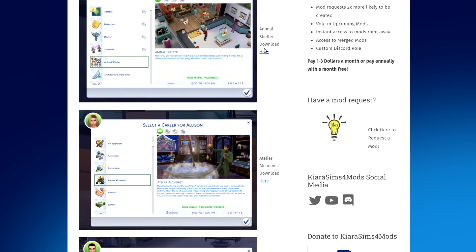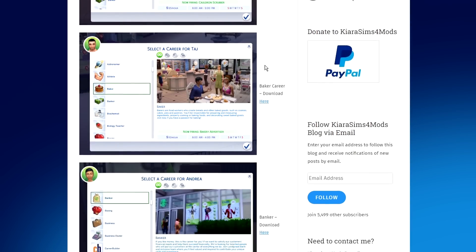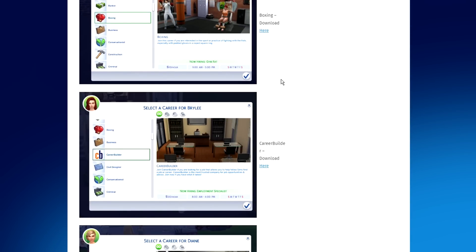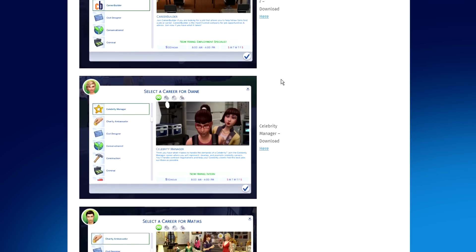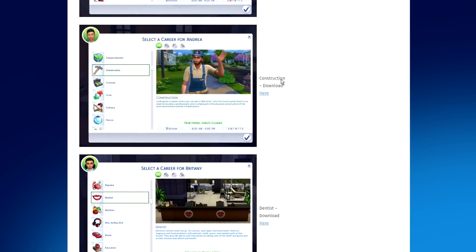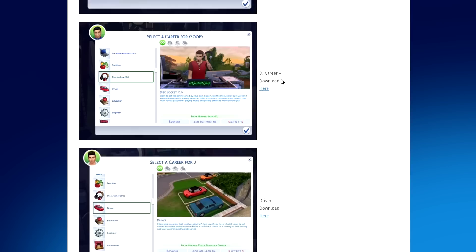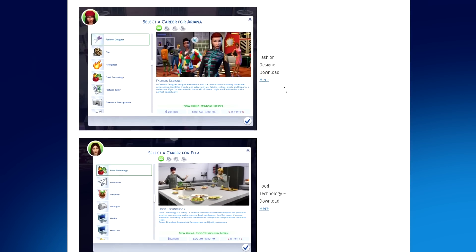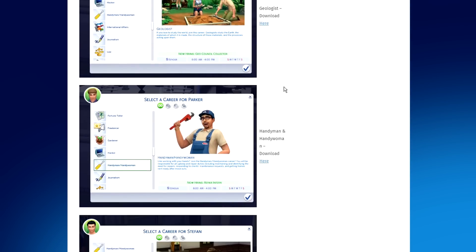Aside from the nine active careers, there are also 45 regular rabbit hole careers that your sims can participate in — meaning they're rabbit holes and you don't necessarily have to show up. I didn't download every single one of the careers that Kiara Sims has to offer, so in reality there's actually more than 45, and it would be really hard to go through all of them.